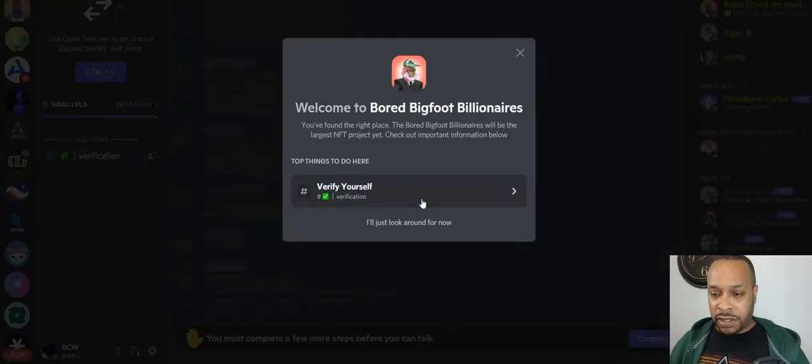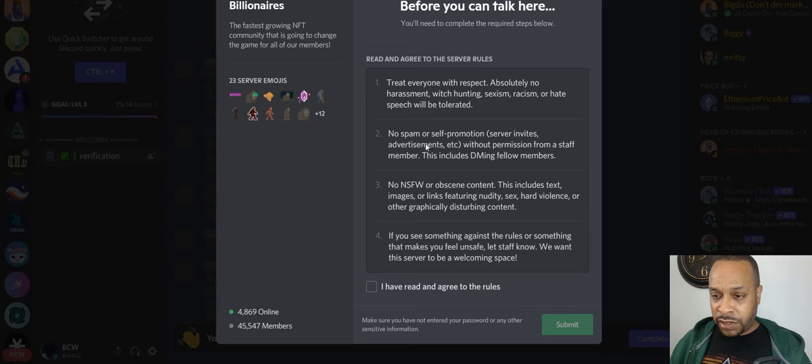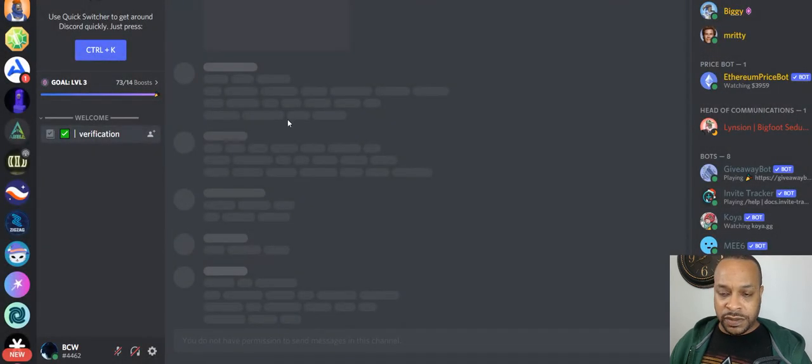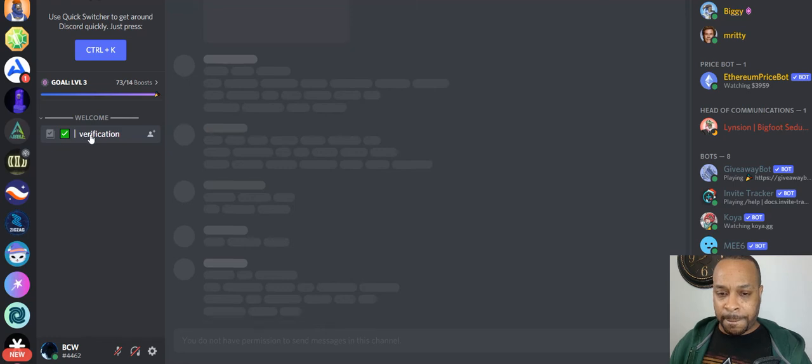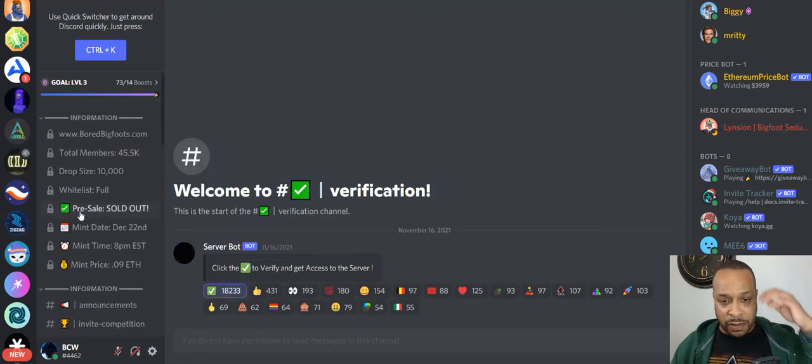Say you just wanna join. Now you gotta do verification — everyone says that nowadays, understandable. Read the rules, I agree, submit. Click on verify to get access to the server. Boom, I'm in the server.